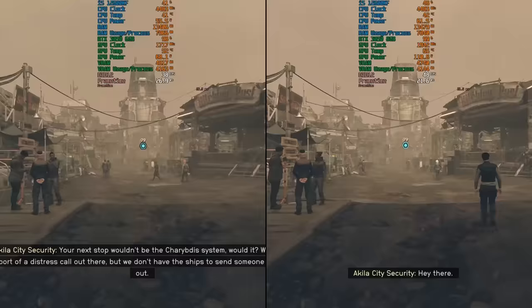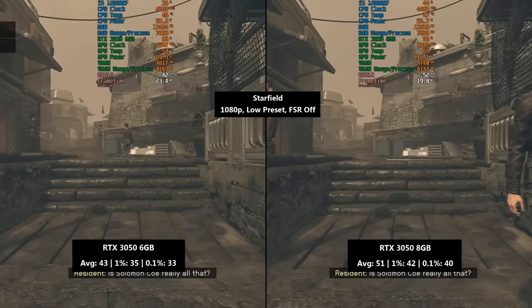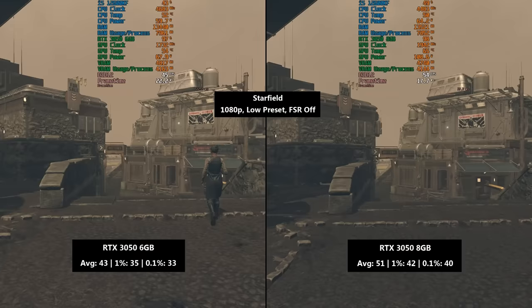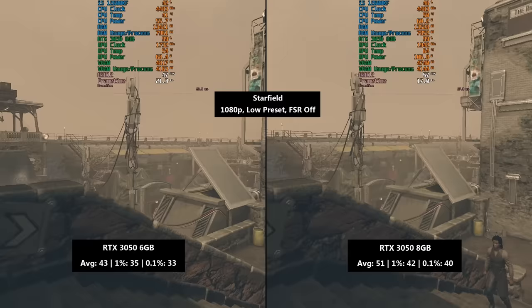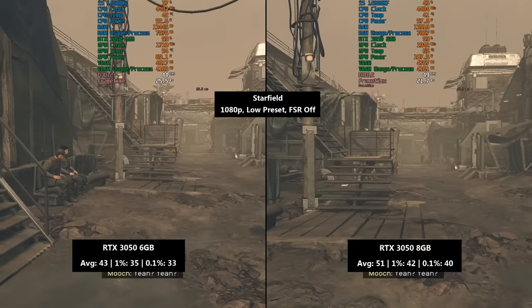Starfield up next — a very demanding title, especially for modern entry-level GPUs. Sticking with the low settings made the most sense here, especially for the sake of the 6GB 3050, which exhibited frame drops to the mid 30s. Upscaling would work wonders here but I left it switched off for the sake of these side-by-side comparisons, just to give a better idea of raw performance at native resolution. There was less than 10fps difference on average, but that's quite significant in a game like Starfield which sits closer to that 30fps threshold — it feels as though every frame matters even more here. The game was actually pretty consistent on both GPUs, so that's something, and it wasn't unplayable by any means with the new and unimproved 3050.